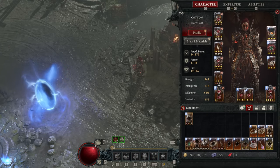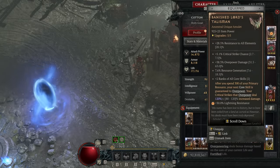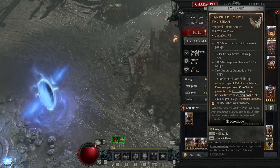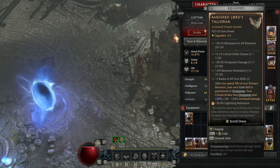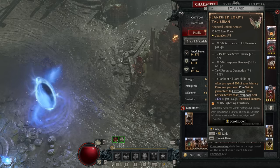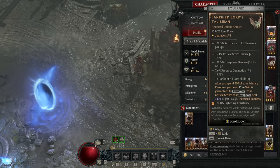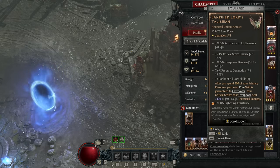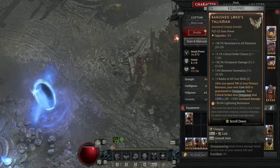As for the gear equipped here and in the footage, we have the Banis Lord's Talisman Amulet — unbelievably good for offense for this build. It gives you a guaranteed overpower after you spend 300 fury, and this build spends a ton of fury so we get that quite often. But even more importantly is the bonus ridiculous 120% damage multiplier to hits that both crit and overpower at the same time. This makes the guaranteed overpowers built into our class and build extremely potent. Not to mention all four affixes on this amulet are really, really good for us.